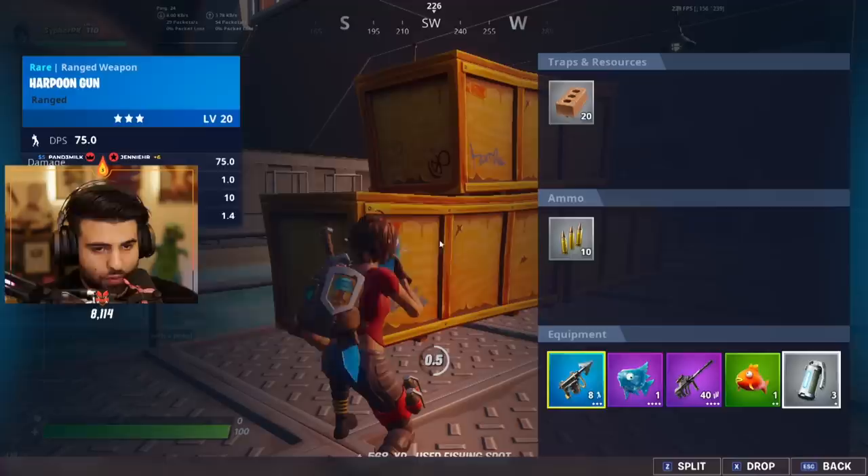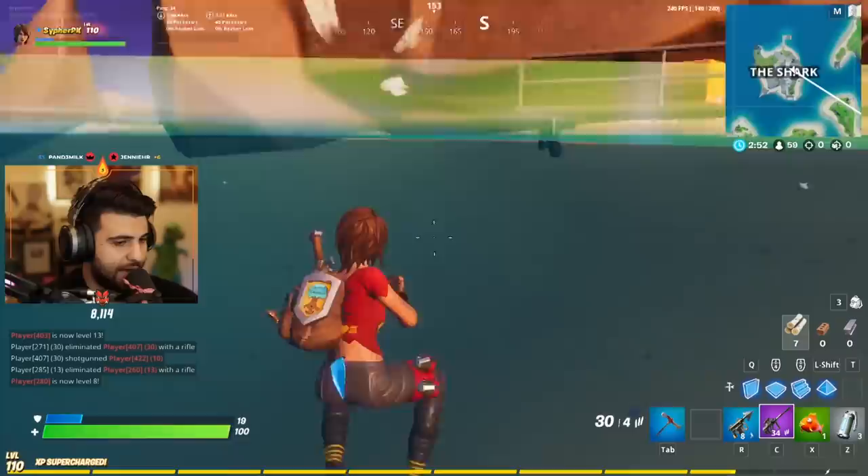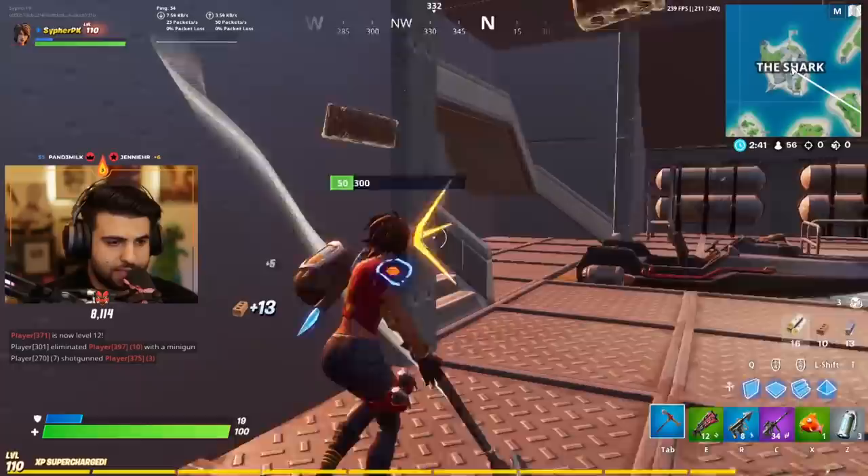There's an NPC here that when you kill them, you get the scar and you also get a keypad. And the keypad takes you to the bunker that has a bunch of chests, which is going to have shields, shotguns, weapons, and everything you need.